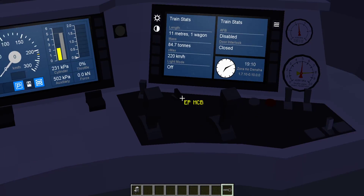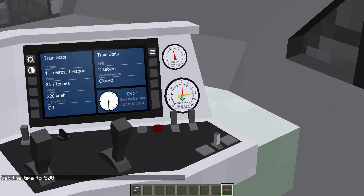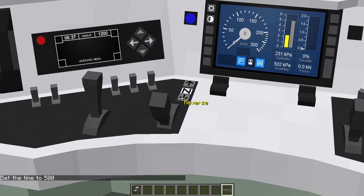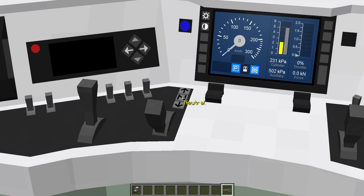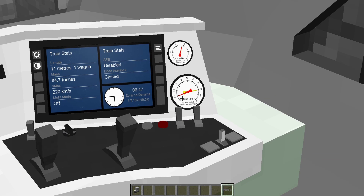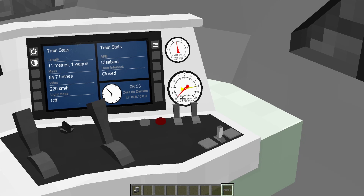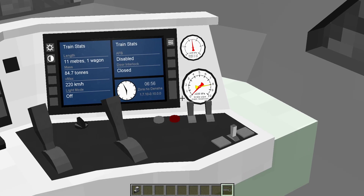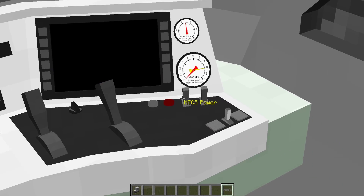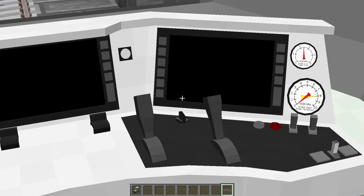As you can see, we've got 500 kPa in the brake pipe. As soon as you take the reverser out of any of its positions and basically switch off the train, the brake pipe will immediately start automatically venting down to zero. Put the brakes to release, and that will put the brake pipe all the way down to zero and the brakes will automatically come on. Then you can switch off the screens, make sure the parking brake is applied, and there you go — you've got a fully stable train, just like that.